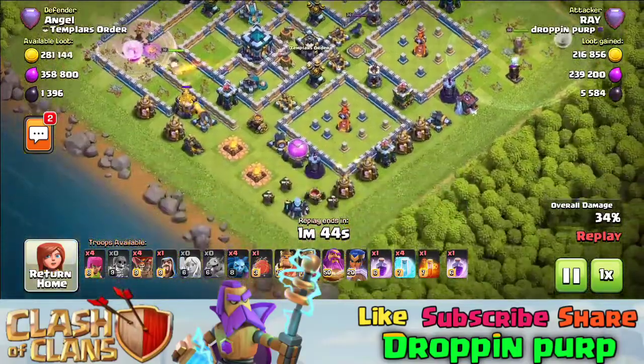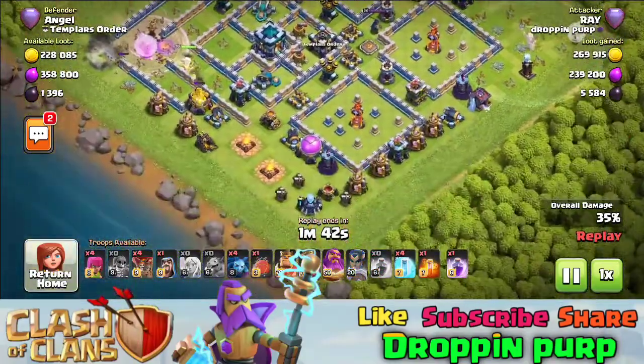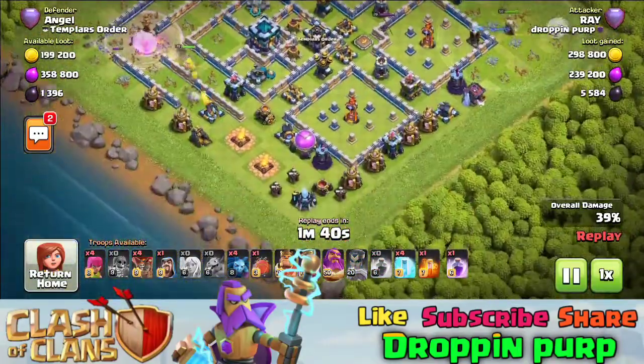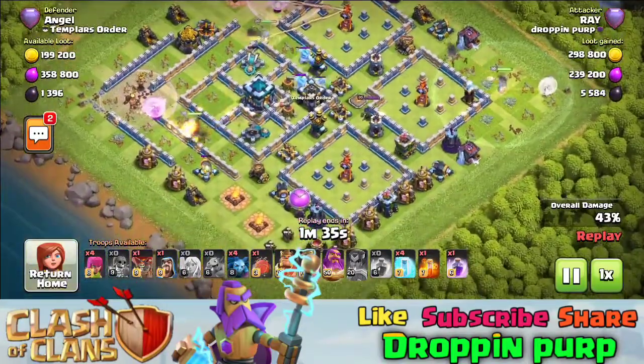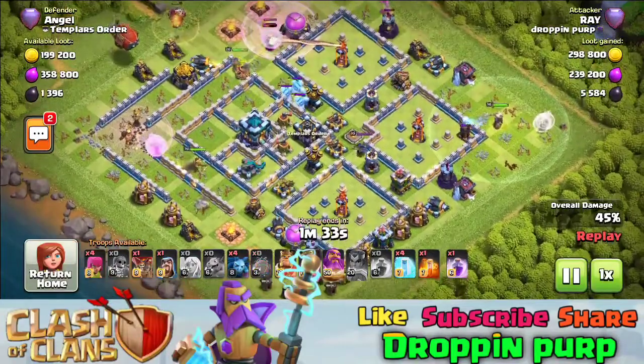The royal champion starts from the top. I dropped the king at the right time, used the rage, and dropped the ice golem.